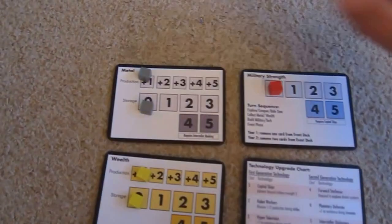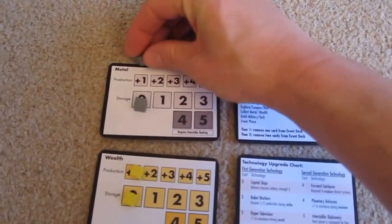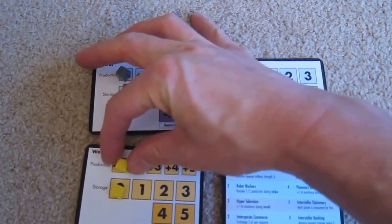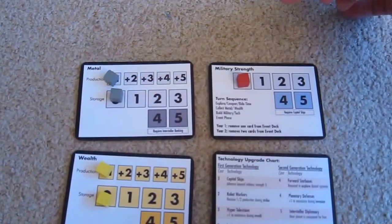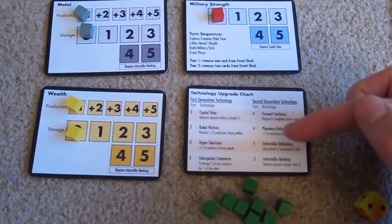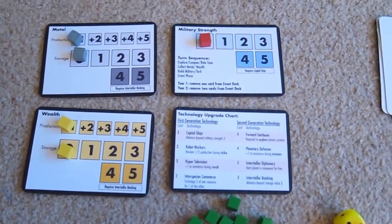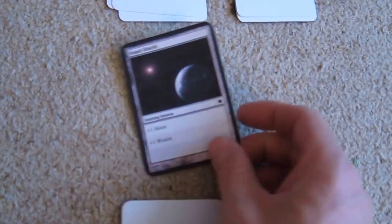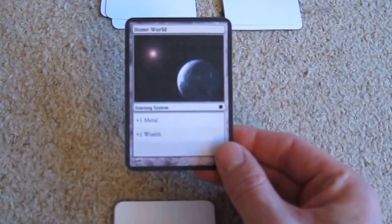So let's see how the setup starts off here. We're going to start with metal production of plus one, storage of zero, wealth production of plus one and storage of zero, and a military strength of zero. We have no technologies researched yet — we can upgrade those with these cubes later on. We have a dice to roll for when we conquer planets, and then we start off with this home world here which gives us plus one metal and plus one wealth, which is what we've got set up for our production.